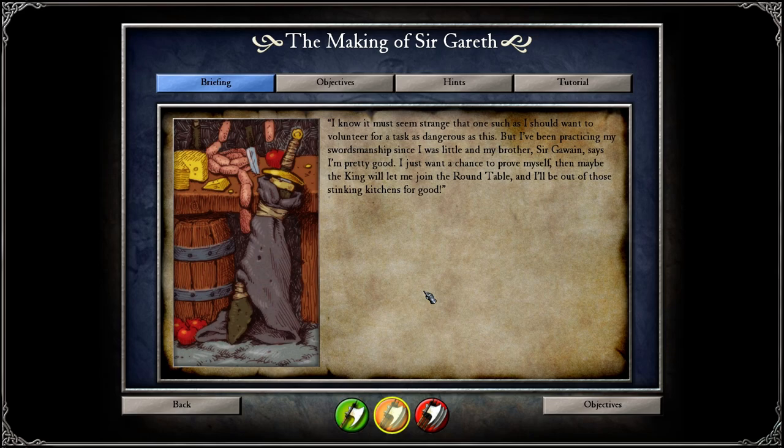Gareth's briefing: 'I know it must seem strange that one such as I should want to volunteer for a task as dangerous as this, but I've been practicing my swordsmanship since I was little, and my brother Sir Gawain says I'm pretty good. I just want a chance to prove myself. Then maybe the King will let me join the round table, and I'll be out of those stinking kitchens for good.' Another cool picture there — his sword wrapped up in the kitchen.